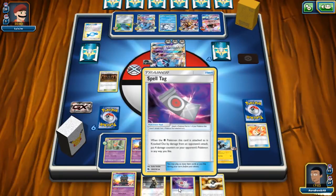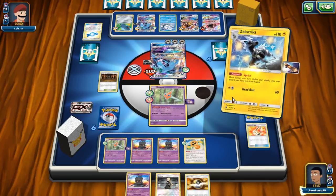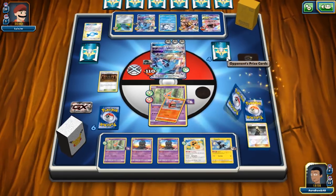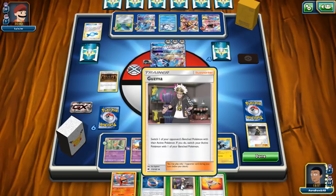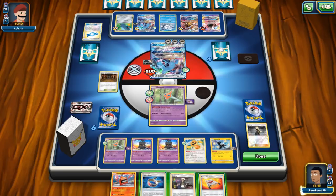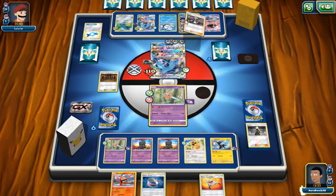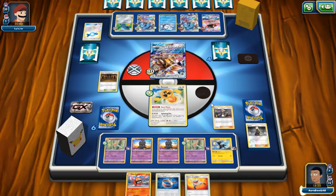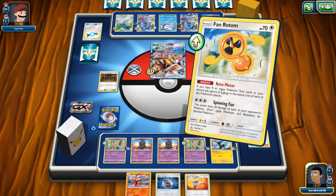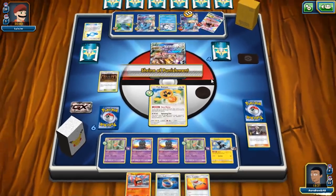We found counter energy and Guzma — this ended up working out quite well! Do we want to strand the active? We can't actually strand anything, so we'll go into Solgaleo and take two prizes. Spinning Fan will knock out Lele and hit full damage on bench Pokémon since the active doesn't have Frying Pan. The other Guzma and Lillie are both in hand — Guzmas are going to be very important.